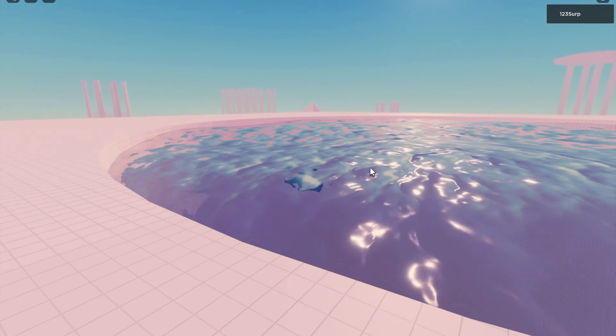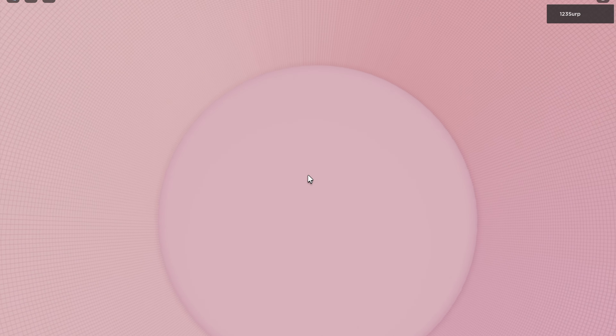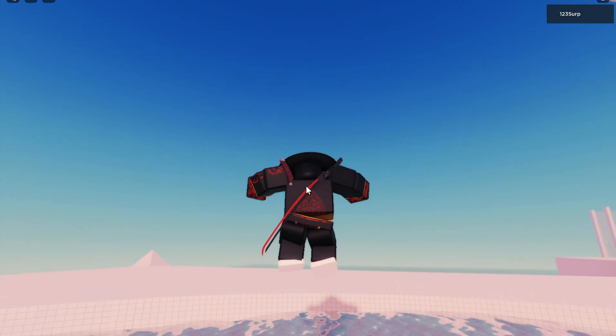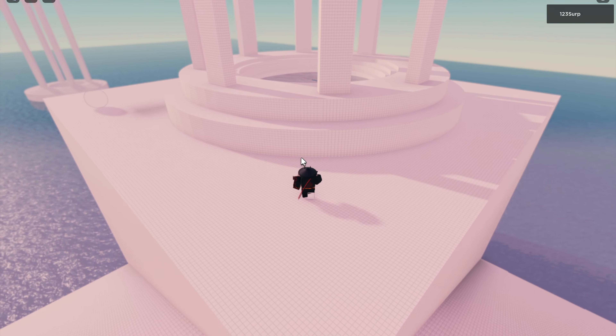I've already got the badge but you should get it when you're here. I explored this whole place and there's nothing at the bottom of the big hole, and there's nothing in any of the other holes in the ocean — so there's nothing else here except for this.